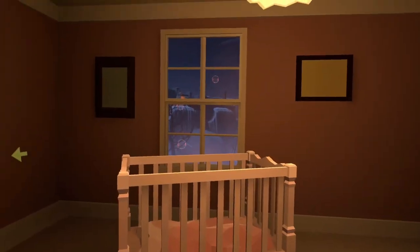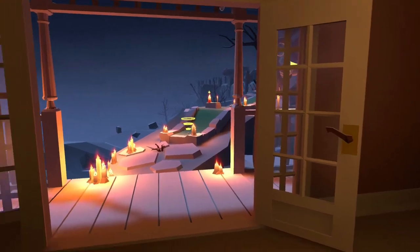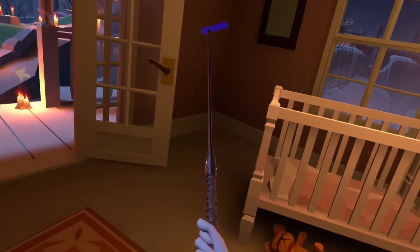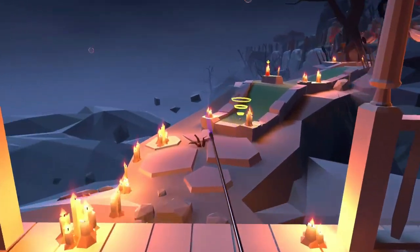Hello everybody and welcome to another episode of Walkabout Minigolf. Today we're doing the ladder again — this time we're doing a fox hunt. I'm going to be showing you where every clue is so hopefully you can get the sweet power that I have. Let's get it off.